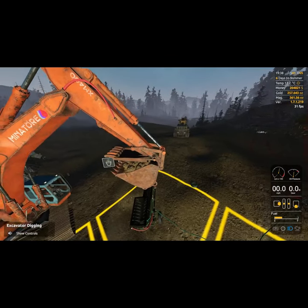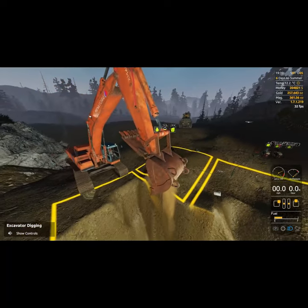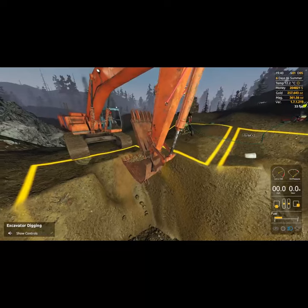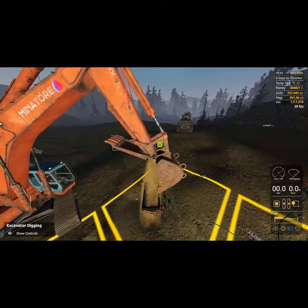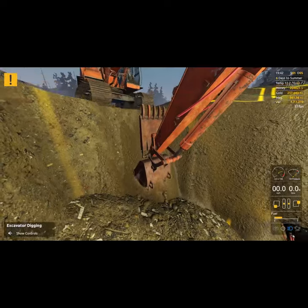Hey, it's Old Man Gaming here showing you the best way to get gold this round in Gold Mining Simulator leaderboard season 32. Instead of drilling — you can see I got the drill machine up there — take your wash plant, get the new mini wash plant, get the big excavator, and come up here.